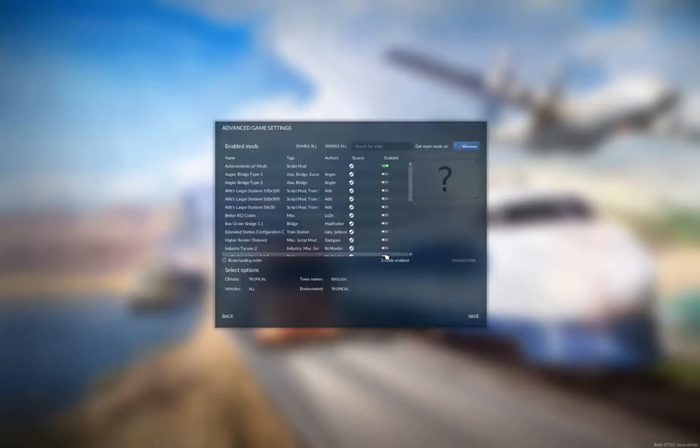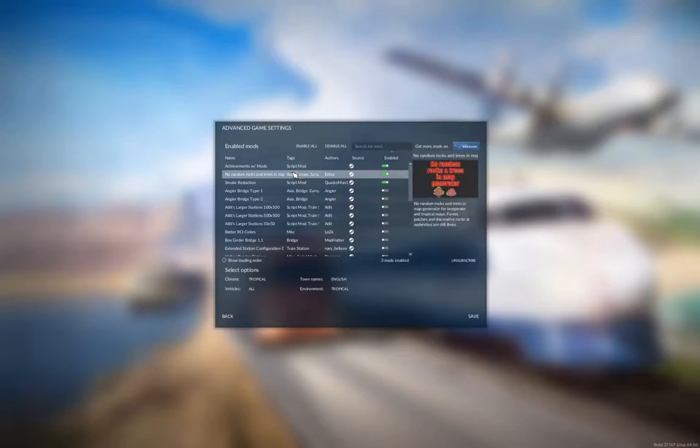I'm going to go in here and just see what I've got enabled. Achievements with mods, no random rocks - that'll reduce the number of objects - and smoke reduction. That's all I'm going with here. So I'm basically playing unmodded except with less smoke and random rocks should be minimized, which should help with game lag.